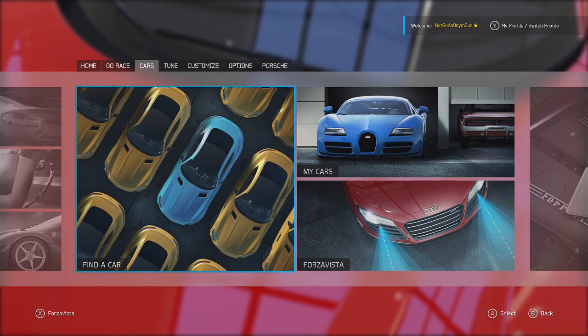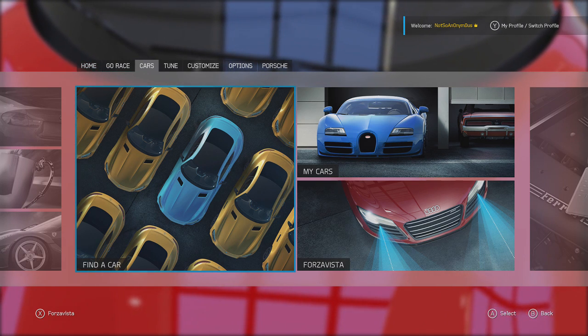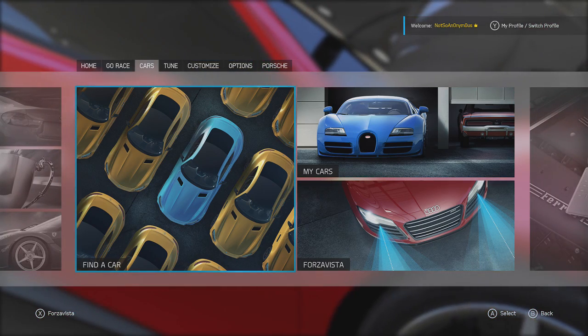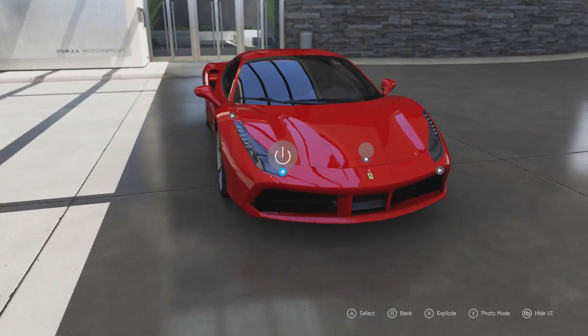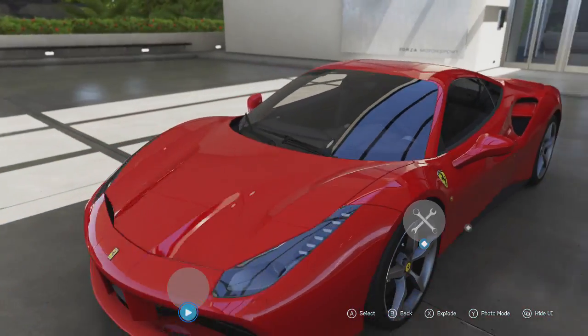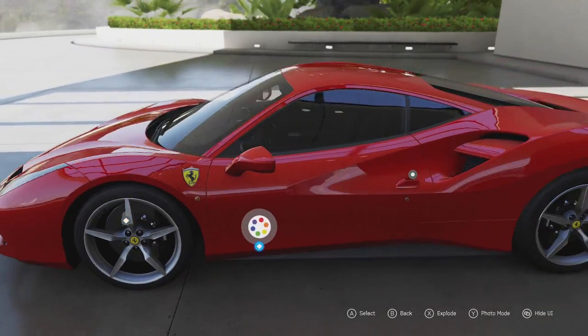How's it going everybody? It's Anonymous and today I am playing some more Forza 6. Now if you did not know, the March DLC has just dropped for Forza 6 and it's super awesome. I'm going to be going over my first impressions on one of the new cars in the expansion, and that is the Ferrari 488 GTB. This car is absolutely mean and beautiful in every single way. I think it's a great successor for the Ferrari 458, but we're just going to hop onto a track and I will see you guys there.